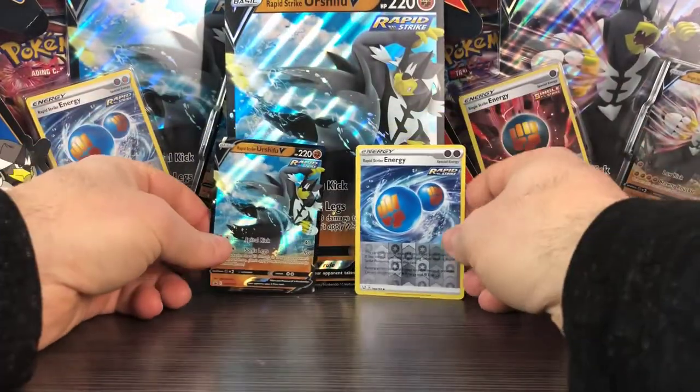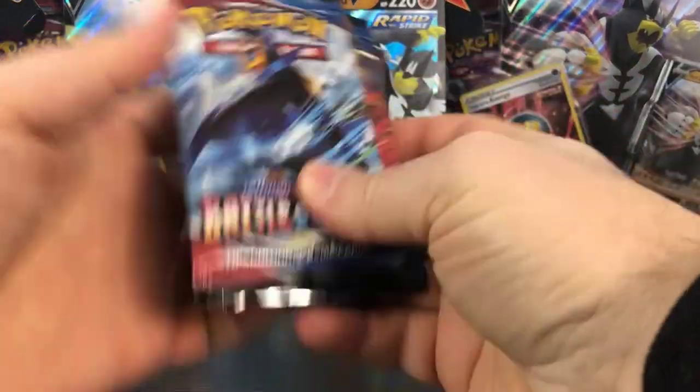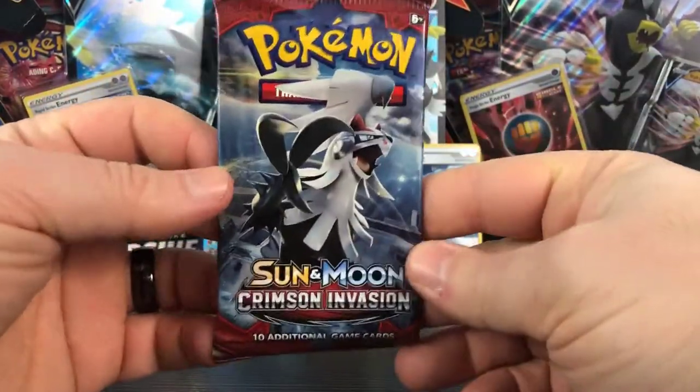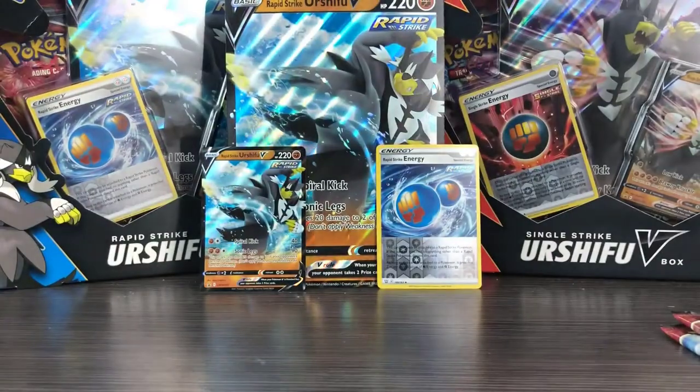Let's get to our packs. Just like the last set, we do get a Battle Styles, a Darkness Ablaze, a second Battle Styles, and then a Crimson Invasion — which is what we'll start with. This is a Silvally Crimson Invasion pack.